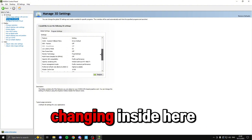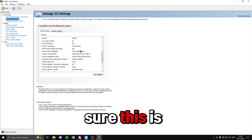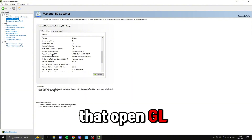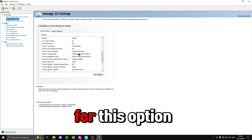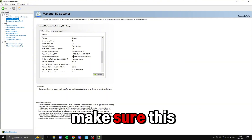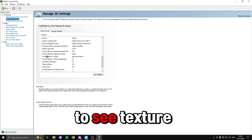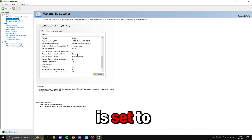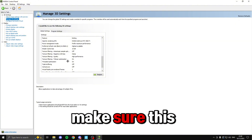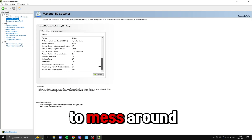The first thing we're going to change is OpenGL GDI compatibility — set this to 'Prefer performance'. Just underneath that, OpenGL rendering GPU — make sure your graphics card is selected. Then power management mode — set this to 'Prefer maximum performance'. Scroll down a little to texture filtering and set this to 'High performance'. Just underneath that, threaded optimization — make sure this is turned on. Everything else can be left at default.